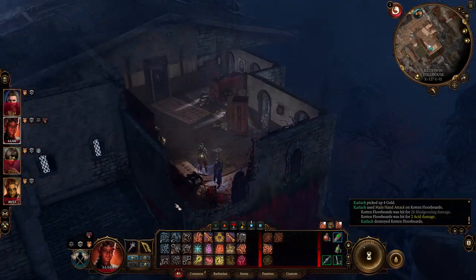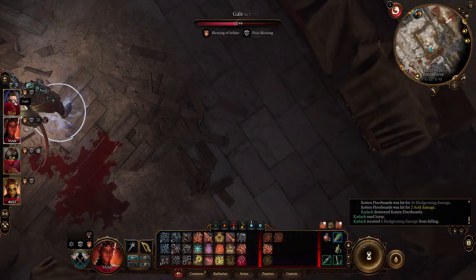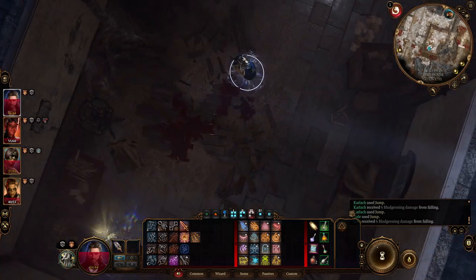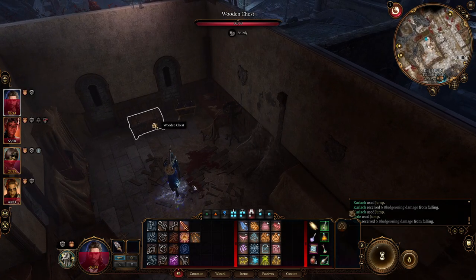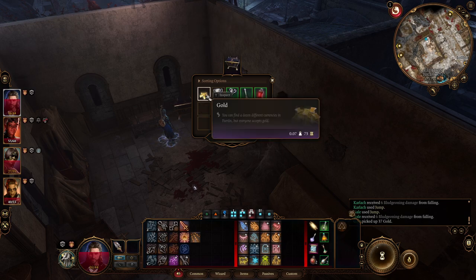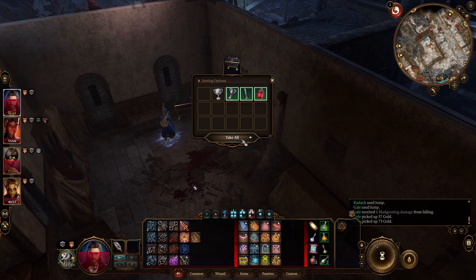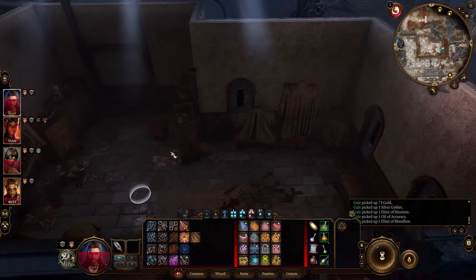You jump down into the secret room with Gale because I need perception. Now you have two chests here that you can open. The first one has 37 coins, and the other has 37 nice elixirs — really cool.